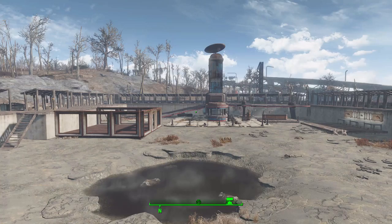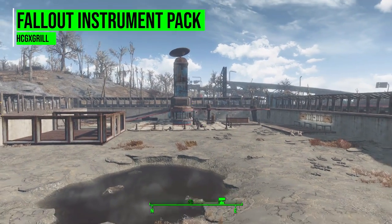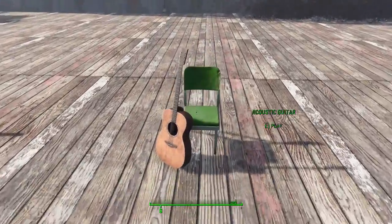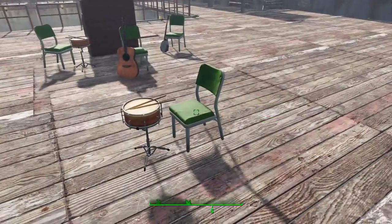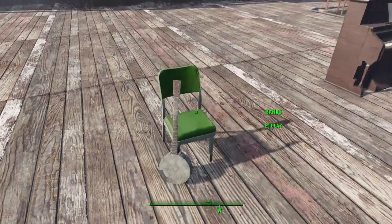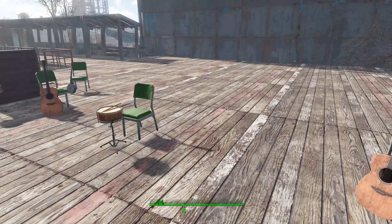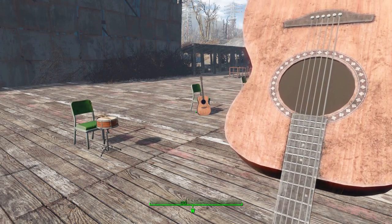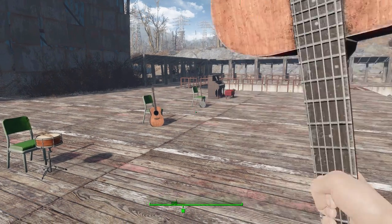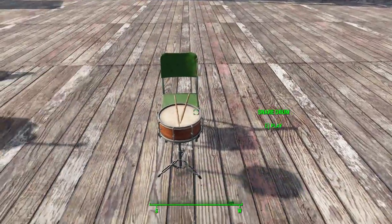Hello and welcome back to my Fallout 4 mod spotlight series. Today we are looking at the Fallout Instrument Pack, made by user hcgx_grill. This mod adds multiple lovely instruments that you and your settlers can play — pretty neat additions to the settlement system. It's a fun immersive atmospheric element, like having a settler randomly playing a banjo. But that's not all, because you also get a guitar and a banjo as weapons.